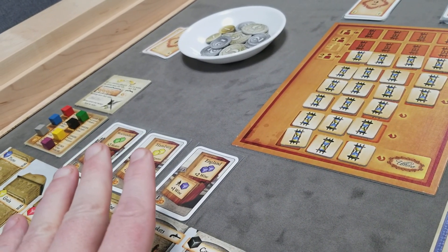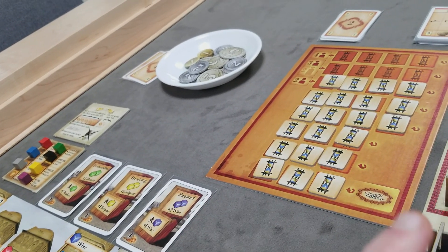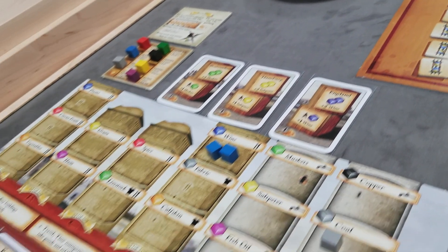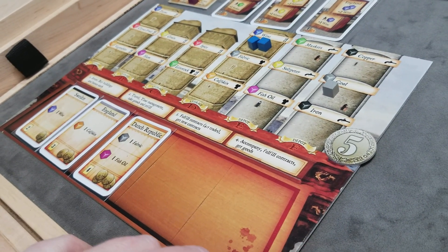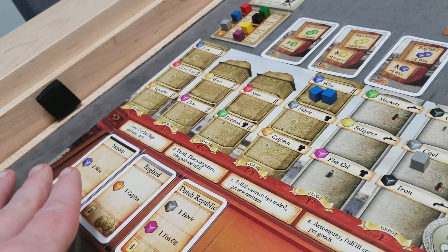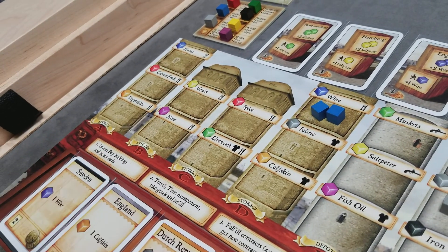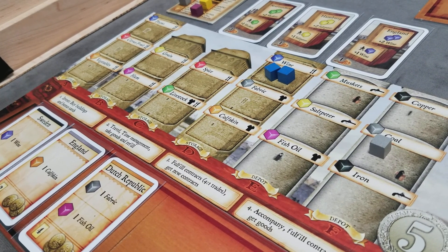Once the end of the game is triggered, you'd finish that player's turn and then complete one final round where every other player will get one last turn, ending on the player's turn that triggered the end of the game. For just that final round, the rule of forced investment — having to sell down to five at the start of your turn — is not enforced. So you can actually let your contract cards stay over the five limit just for that final round turn.